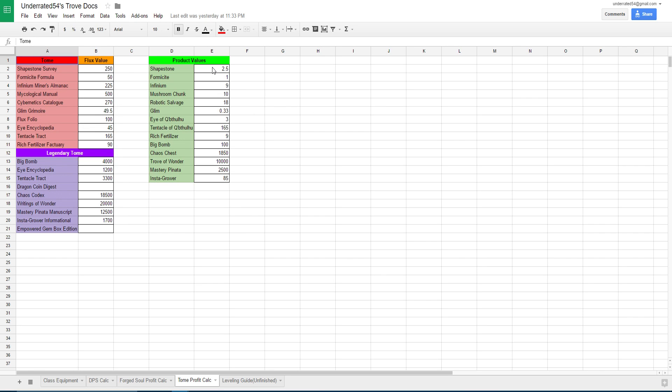Once you save it to your own Google Docs you can edit the values yourself. So let's say Shapestone right now is 1 to 4 — all you need to do is type that in and then as you can see, Shapestone Survey now changed from 250 per proc to 400 per proc. And the same thing for all other tomes. I did leave out the Dragon Coin Digest and Empowered Gem Box because those two do not give you a specific flux value. However, all the others are the same.